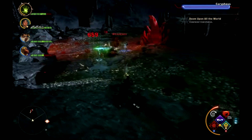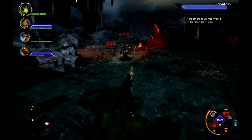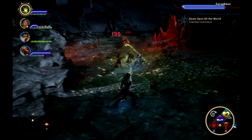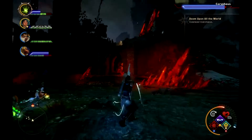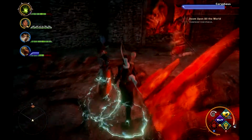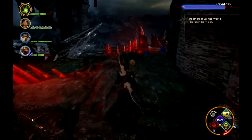I had Morrigan do the drinking from the well, so she is going to become a dragon in this battle. Deal with those little guys down there, and then Corypheus will have run away, and you are going to follow him up the stairs to the left here. You need to go left.